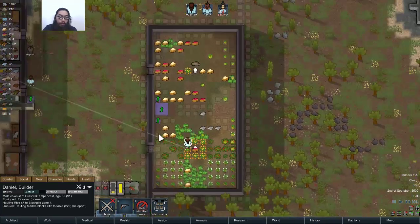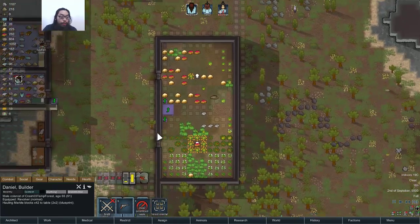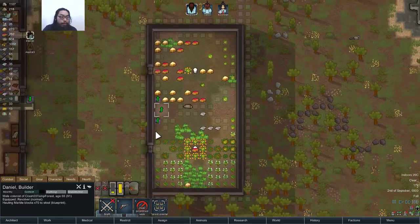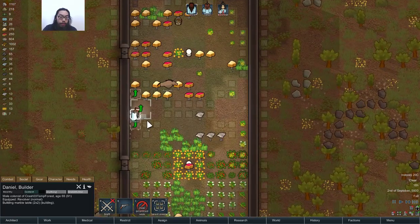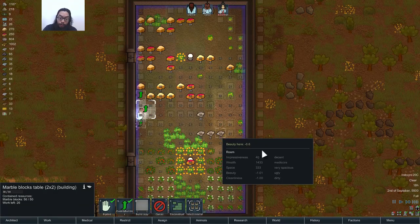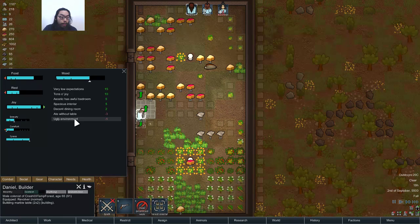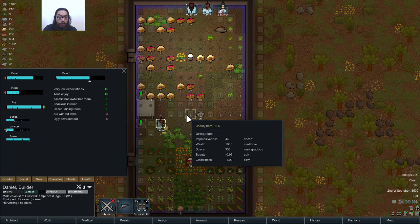Let's do that first — it'll make the room look a little bit better. He'll be nice and comfortable while working and sitting there. So it'll be less ugly, I think. Ugly environment. It'll make the place a little bit more beautiful.